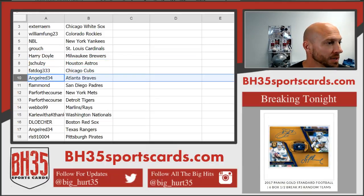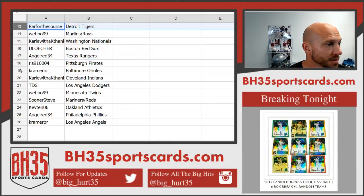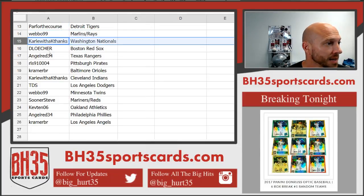Fat Dog: Cubs. Angel Red: Braves. Flamin: Padres. Par for the Course: Mets and Tigers. Weebo: Marlins, Rays. Carl with the K, thanks, got the Nationals.